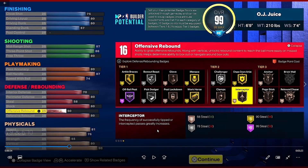This is the final 99 overall attribute spread: 87 mid-range, 86 three — those are maxed. He has an 83 close shot which is good enough; you really only need like a 70–75. He has 80 driving layup and 80 driving dunk — we don't know how much you'll need for contact dunks this year, but it should be around 80–85. He has an 87 ball handle and maxed speed with ball. The taller builds will have a slightly lower speed with ball.